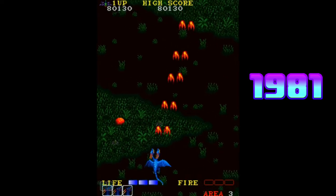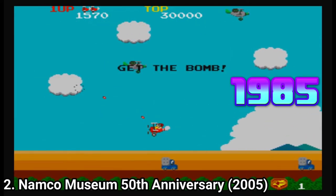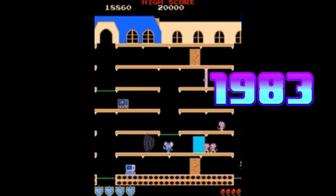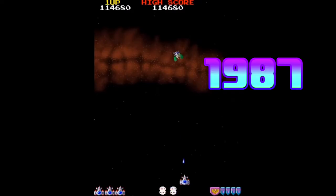Dragon Spirit, which came in 1987. Sky Kid, which came in 1985. Xevius, which came in 1982. Mappy, which came in 1983. Pac-Mania, which came in 1987. And Galaga 88, which came in 1987.